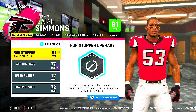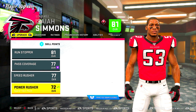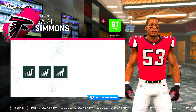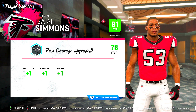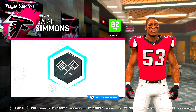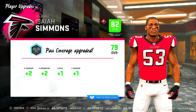Two skill points to use for Isaiah Simmons. We're going to use our skill points to work on pass coverage — you guys know I do mainly zone. I user Isaiah Simmons the most in this game on defense, so I need to make sure he is right and he is ready. One update got him: one acceleration, one awareness, and one zone coverage. I'm going to use the second one also on pass coverage. Hopefully he will go up in overall as well — he is. He's now an 82. Plus two man coverage, plus two play recognition, plus two tackling, and plus one in zone coverage.